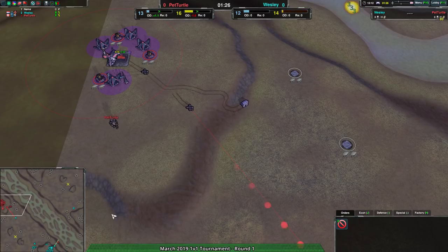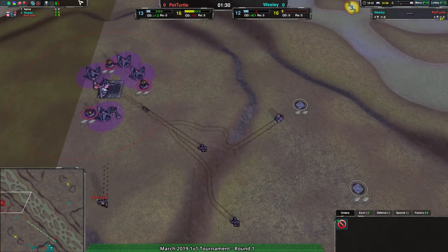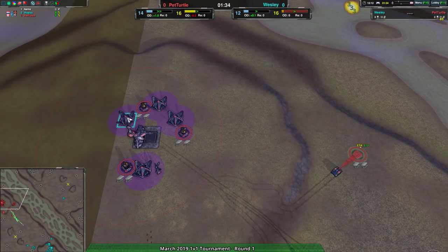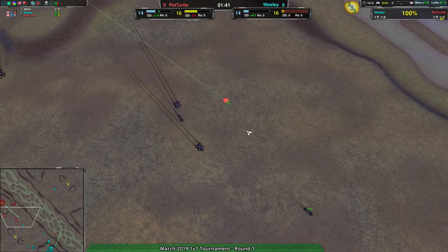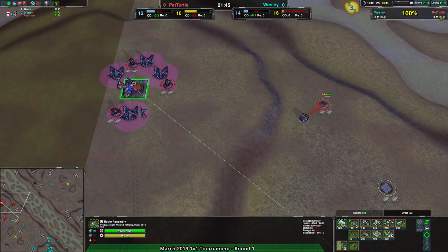Pet Turtle is clearly concerned about energy stalling, and I'm not sure I agree. At the same time, they aren't really building a whole lot right now, which is going to be a bit of a problem — not for the reasons they're worried about. Excess might be a problem if they don't go in and start building Caretakers or extra workers in the factory.